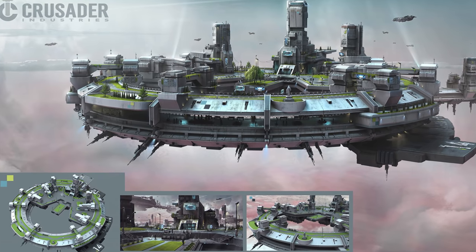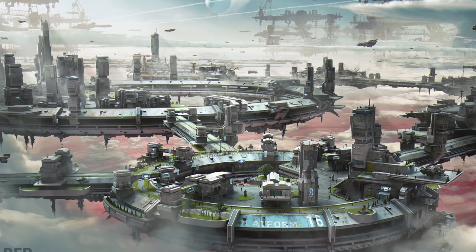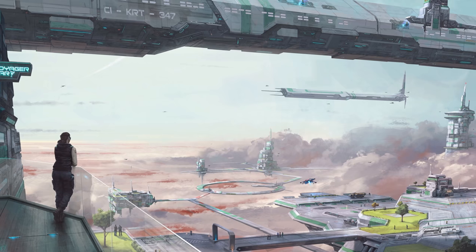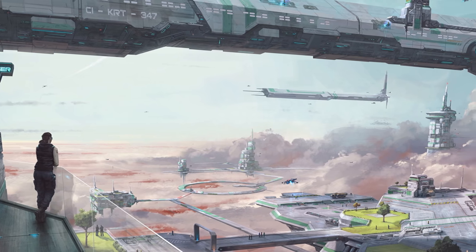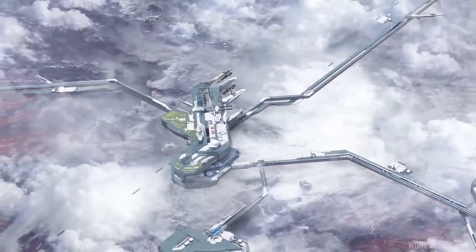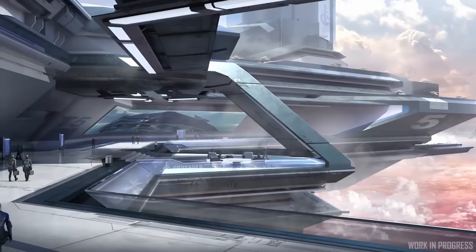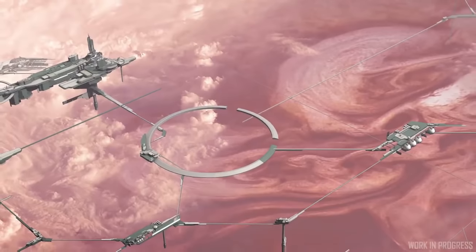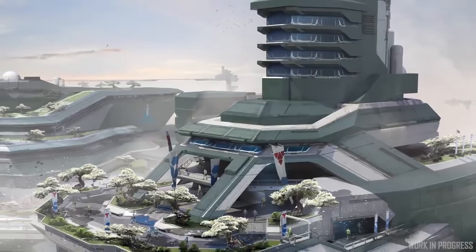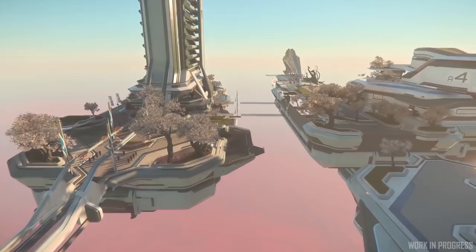For years now we've known the concept art of Orison, and the design has definitely changed over the years, trending from circular self-contained hubs to longer catwalks and large flowing cityscapes. The more detailed recent concept pictures showed us the clean, stylistic, and friendly details of the various platforms that make up the city. These shots also showed that even though the shape of the platforms has changed, the distinct buildings are still recognizable. The last year or so has allowed us to finally begin seeing these assets in-game, giving us a clear look at what we should expect.